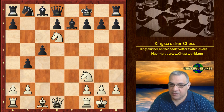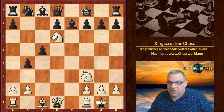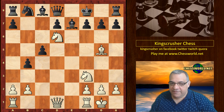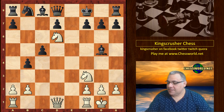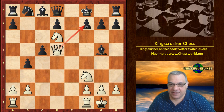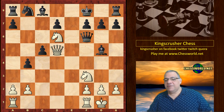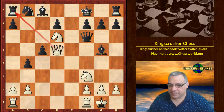So black plays King f8, and now a remarkably crushing tactical move is played. Can you guess it in five seconds? Okay — Bishop g5! A lot of pressure here, and the point is Queen d5 hitting f7, threatening mate. Black parries that, and the game ended here. Black actually played this and resigned, perhaps seeing that white can do better than just taking the rook.